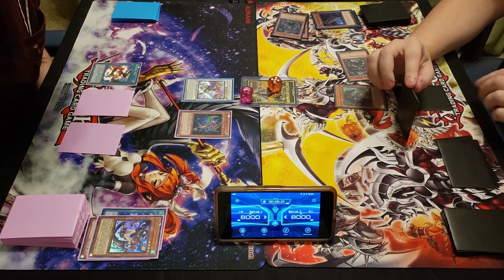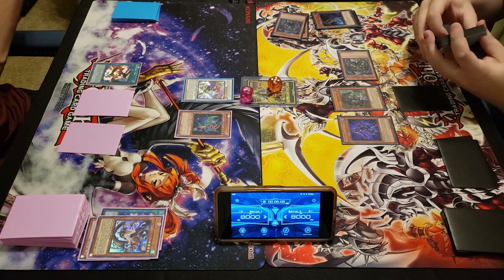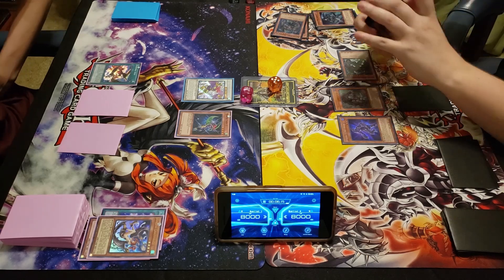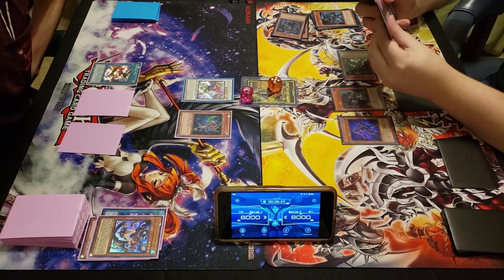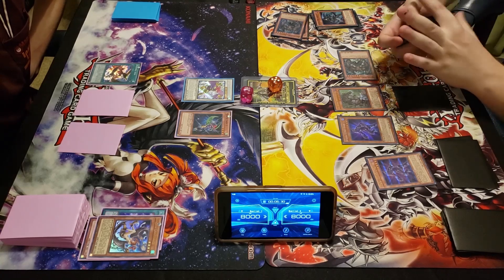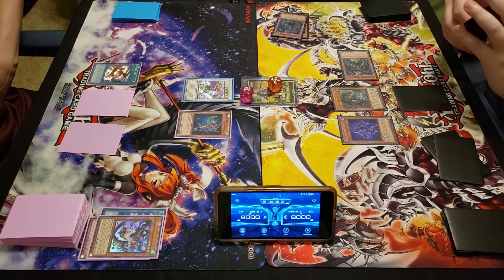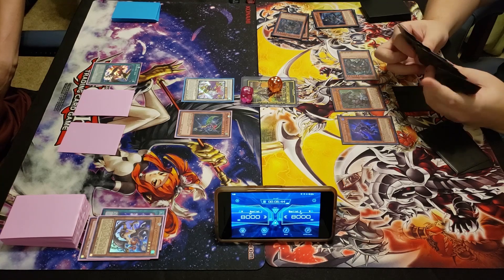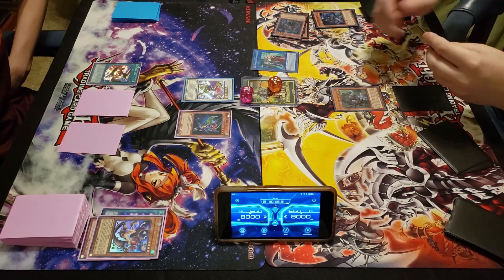Normal Summon VYON. VYON effect - I'm trying to avoid spells right now. I'm gonna send Shadow Mist to grave, and then Shadow Mist will go off giving me a search of a HERO monster - I only have one target left, which is another copy of VYON. I've got to get Dark Armed out, so I have one Dark so far. I need to Link Summon and get that off the field. I'm gonna link these two away and summon out my copy of Azoth.